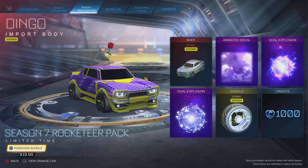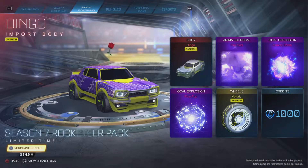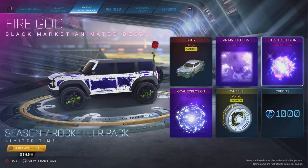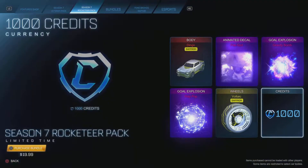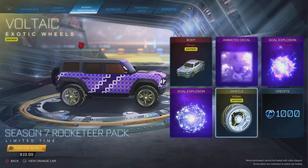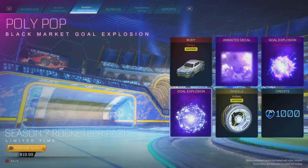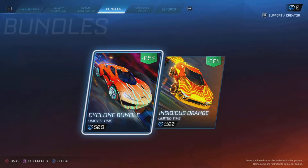Another bundle — that was a $5 bundle, but the $20 one gets you the Dingo, Dingo Fire God Deco, Gravity Bomb Explosion, and 1,000 credits. There's also Vault-Tec wheels — awesome, with freaking electric bolts — and Polypop Explosion. Their bundles are Sidious and Cyclone.